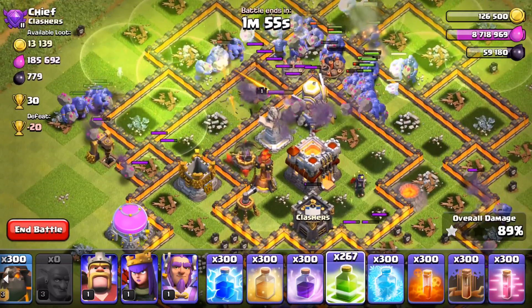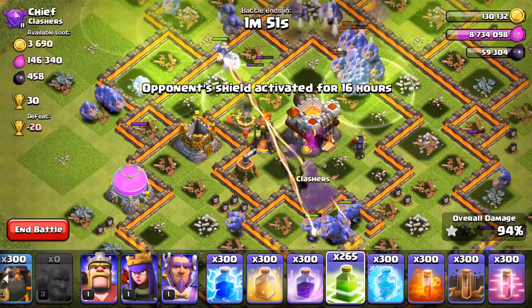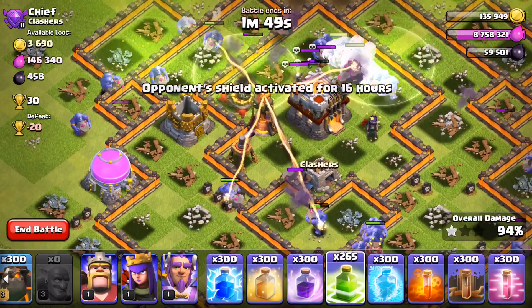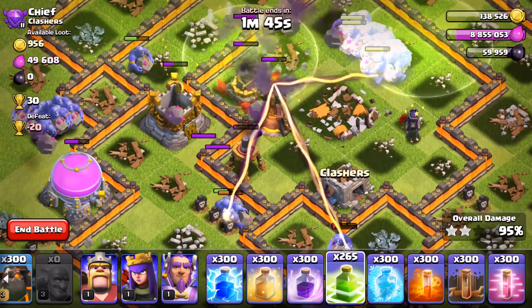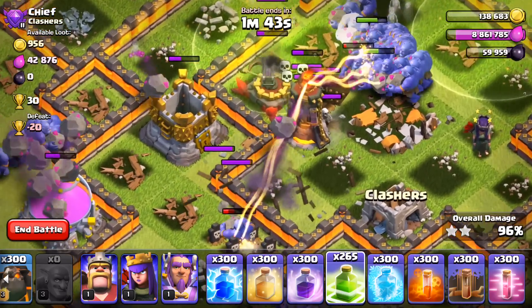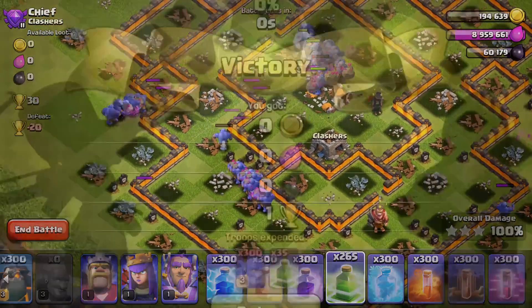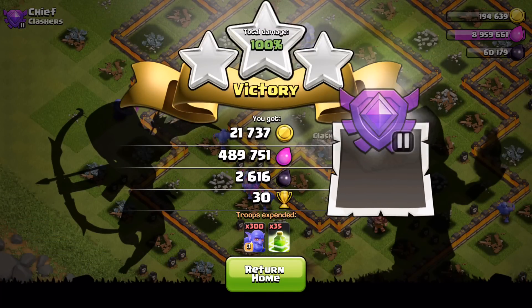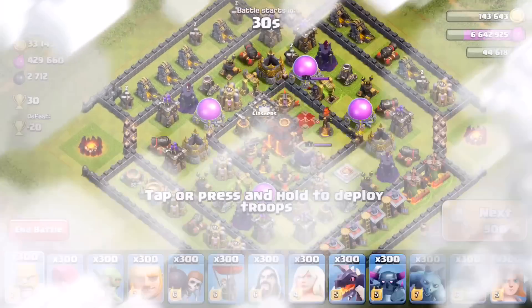As the boulders make their way into the core, hopping over giant bombs, even some of them dying, they'll finally make their way to the town hall, take it out, and end up giving us that three-star victory. So if you're looking for an op strategy, 300 bowlers is definitely the one. Let's try them out with a couple of different spells and find some other base designs. What a great raid — 300 bowlers, 35 jump spells, and we got some good trophies and resources.